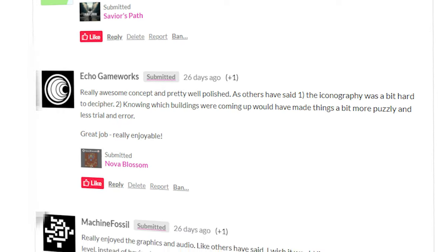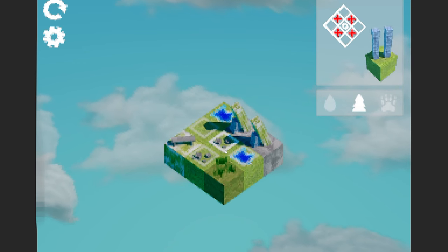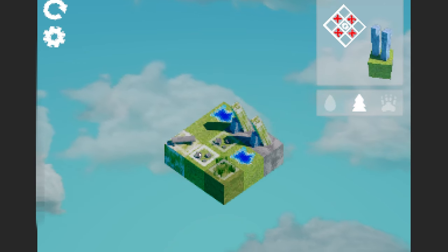Now, what would I change about the game? For a game jam game I achieved a lot. There are some polishing things and some quality of life things I could change. A lot of people also thought the icons were not very well explained and weren't highlighted enough. But to be honest I'm really happy with how this ended up, and I'm happy to say I'm going to participate in many more game jams throughout the year — as many as possible, specifically in person.